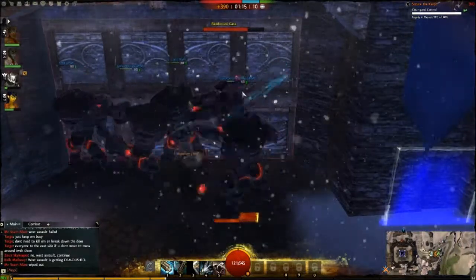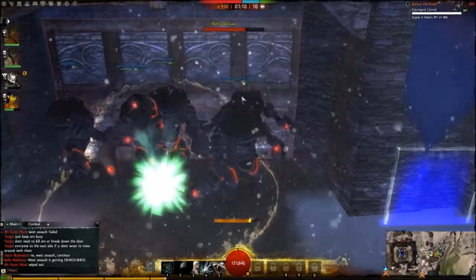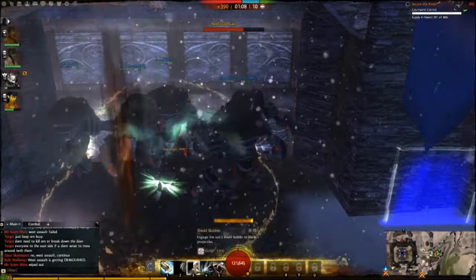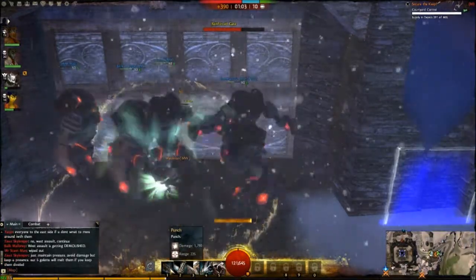Look at how fast that reinforce gate is going. Do we have bubble up? By the way, punching is better than hitting your number two. Yeah, we need to just bubble up. So do we just have to keep spam-hitting number two? Yeah, we have to hit it.